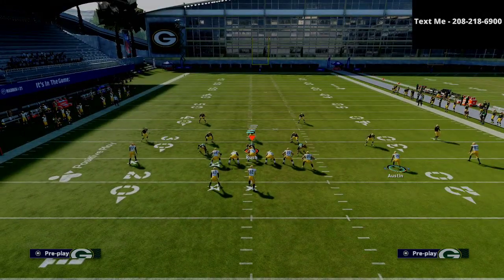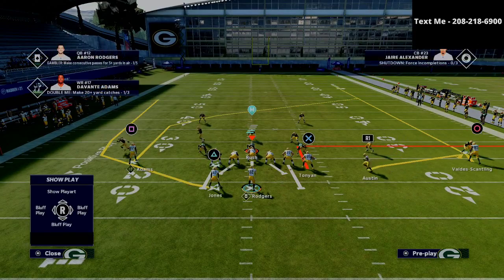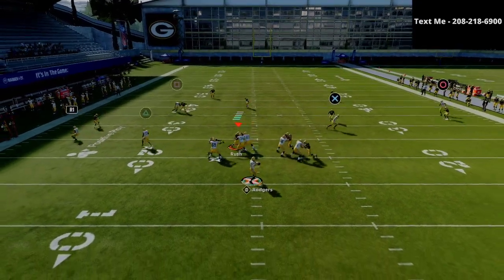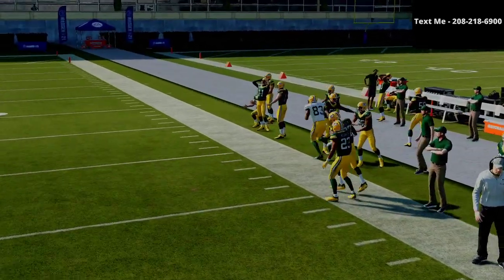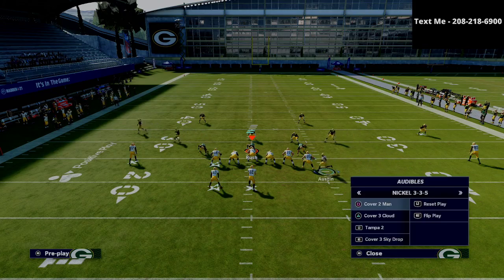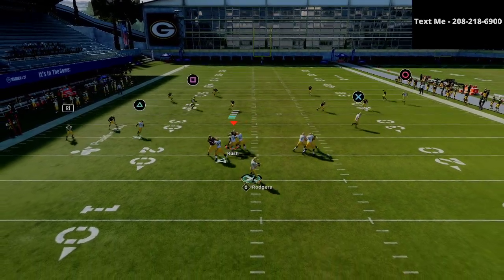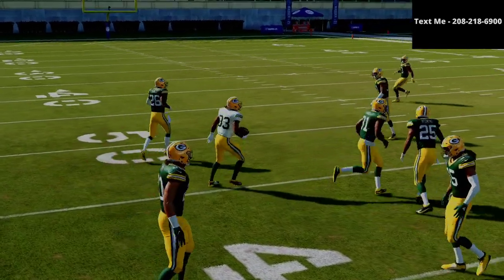If they run Tampa 2 on you, the route to the circle receiver typically does a really good job because he's normally going to be to the wide side of the field. If you just pass lead that to the outside, you have a nice easy dot to hit that R1 or circle receiver against Cover 2. This is a really good play for any zone coverage, but especially good for Cover 2 because of that fade route. And that running back route is going to be very difficult to defend.